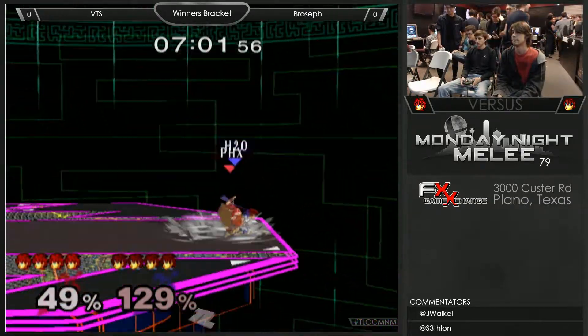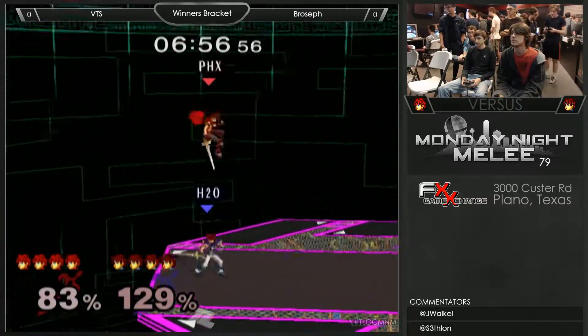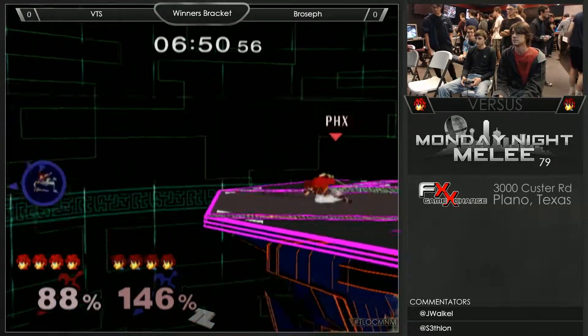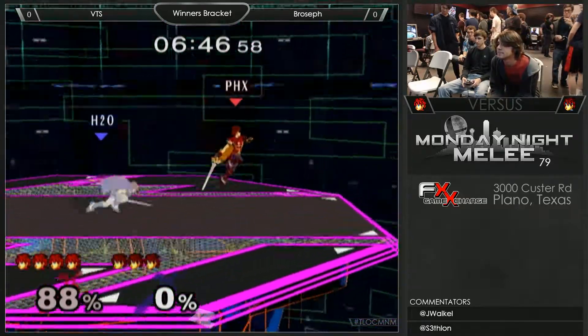His down smash is actually not a bad move. It's got a ton of commitment, but similar to Marth it comes out fast. The middle of the blade hits pretty strong upwards, and the tip actually hits pretty strong outwards. So there's some tricky stuff you can do with that — where you intentionally tip someone when they're recovering and if they get caught off guard, they don't die correctly.